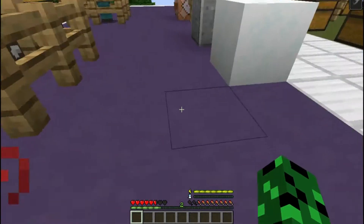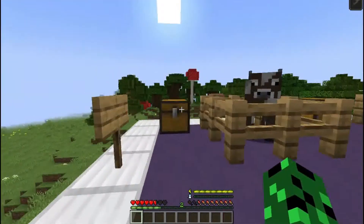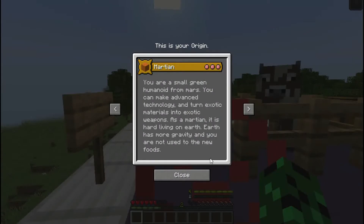Today I'm showing off an origin that I made that adds the Martian origin to Minecraft. You are a small green humanoid from Mars. You can make advanced technology and turn exotic materials into exotic weapons. As a Martian, it is hard living on Earth — Earth has more gravity and you're not used to the new foods.